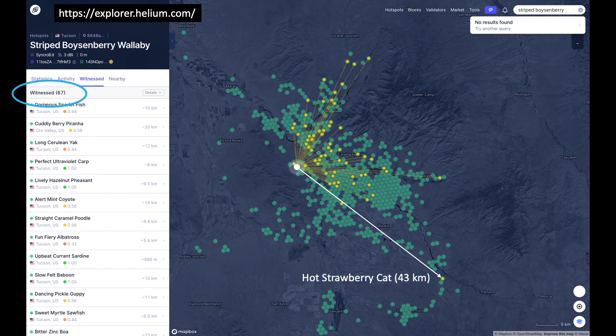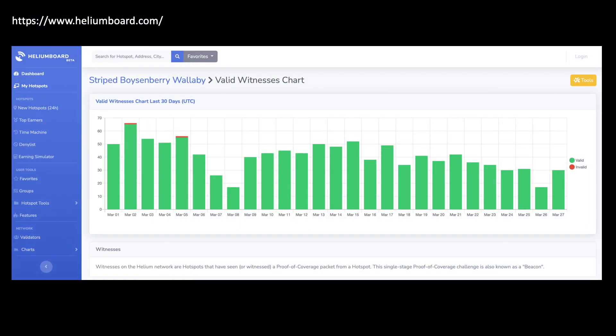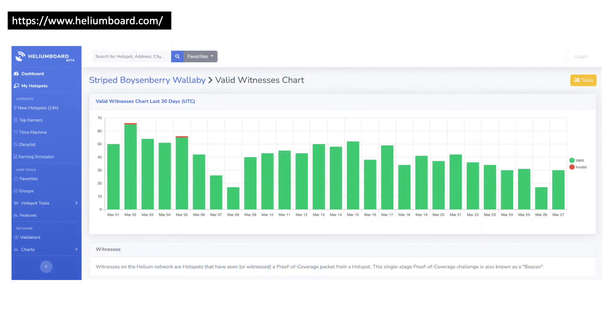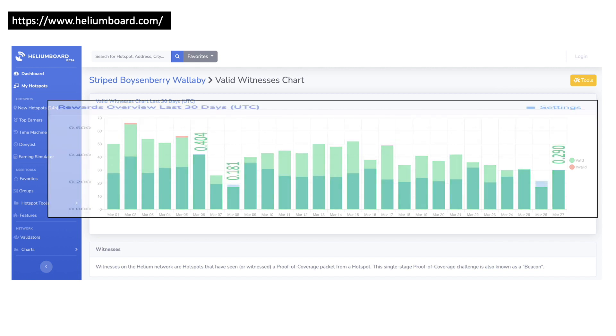I would have liked to see what was reported for the last 30 days to compare with my earnings. The Helium Board app does provide a nice daily distribution of witnesses over the last 30 days. Having this data made me wonder: are the number of witnesses correlated to earnings? The Helium Board app does provide a daily summary of earnings in the ballpark of the Helium Explorer app. I came back to the valid witness chart and superimposed the daily earnings chart — this yielded an interesting result in that earnings do not appear to be directly correlated to the number of witnesses.